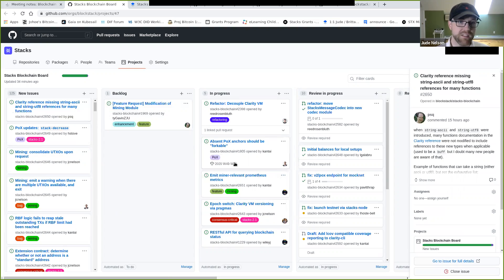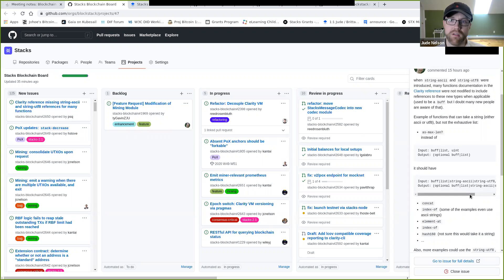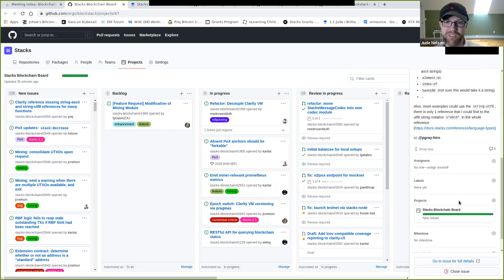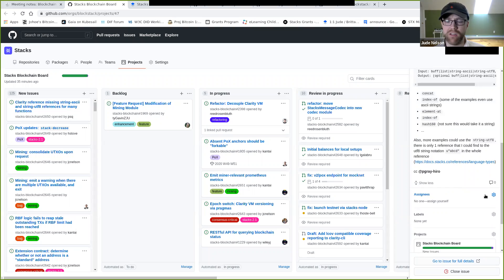Clarity reference missing string ASCII and string UTF-8 references for many functions — this is a documentation issue. It's in this repo; these function references are generated from the source. This might be a good starter issue for Greg, a new team member starting next Monday.